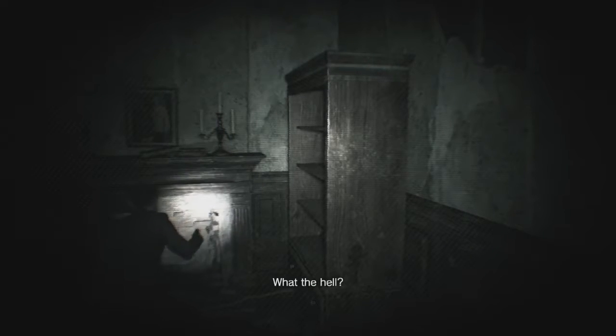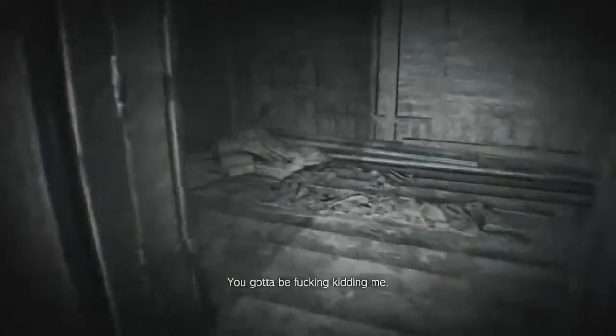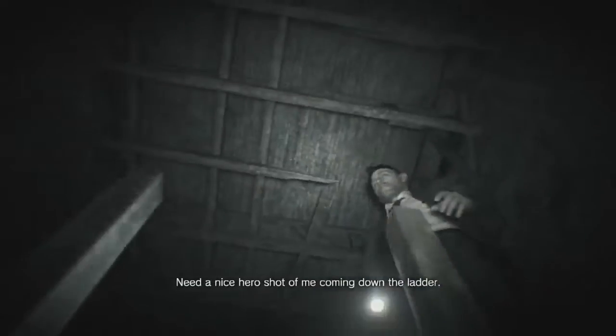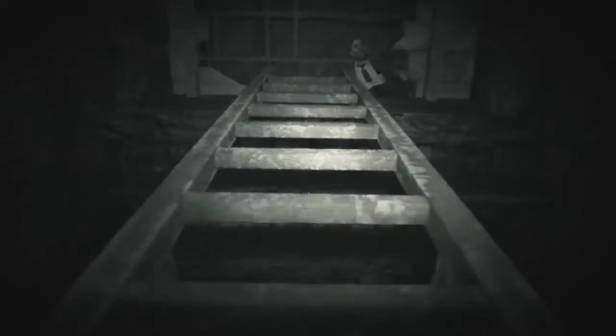There are four ghost sightings total: the one outside, the one upside down in the doorway, the one in the window, and the last one is down here. When you go down here she'll be right there — that's the whole idea of it. I think I did it a bit too soon. Pretty much the idea is when you go down here, she'll be right there.